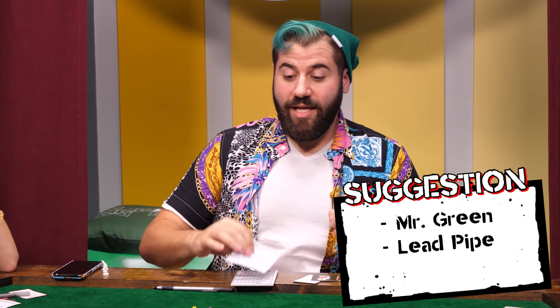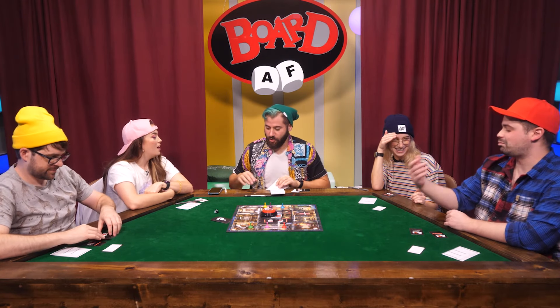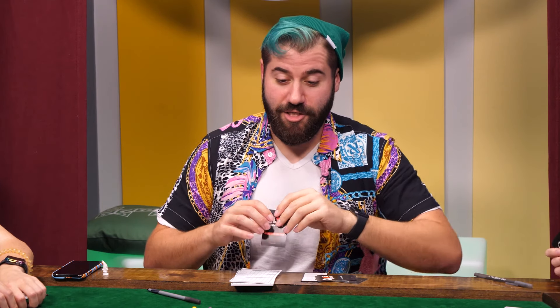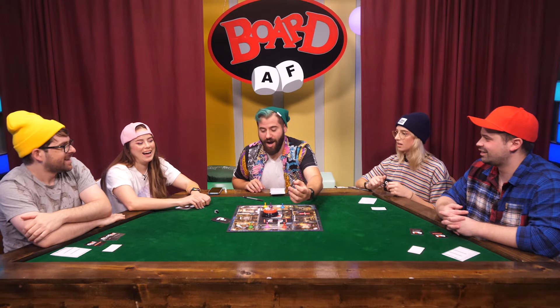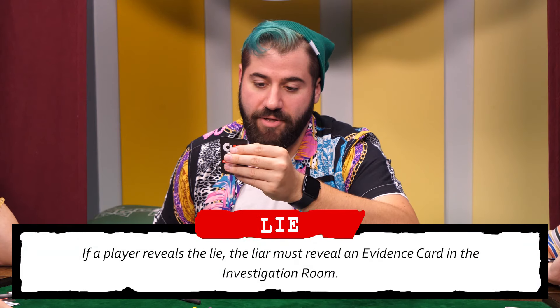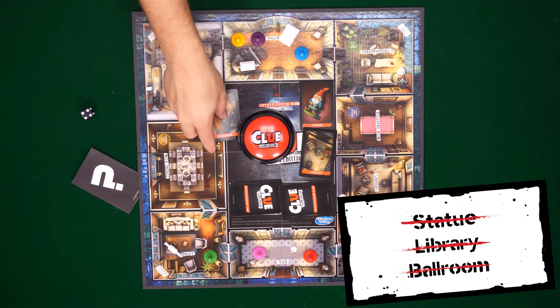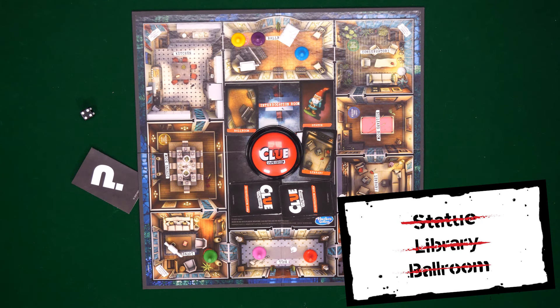I'm going to suggest that it was me with a lead pipe in the lounge. I've got nothing for you. Damien, can you tell me I'm wrong? I'm afraid I don't have anything for you. She's out of the game. Interesting. Move to any room and make another suggestion. Lie — I'm just going to say it's a lie. It was a lie. Liar must reveal an evidence card in the investigation room — so he plays face up. It's the ballroom.